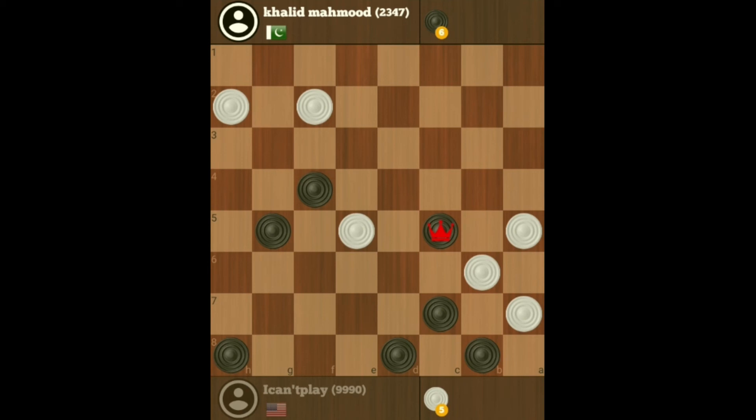Now I'm going to face off with these checkers here, so he has to give up a checker. That's his only move here, so I'm going to move my king here so he can't exchange. And that's it — game's over.